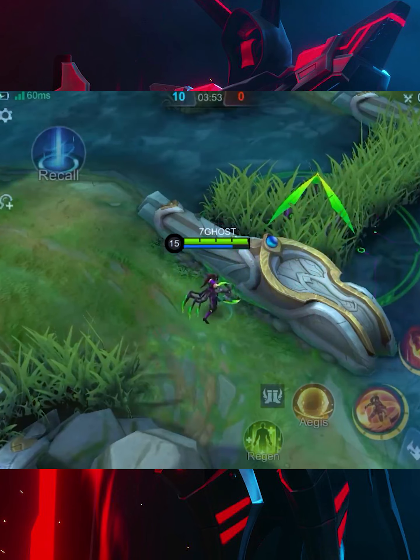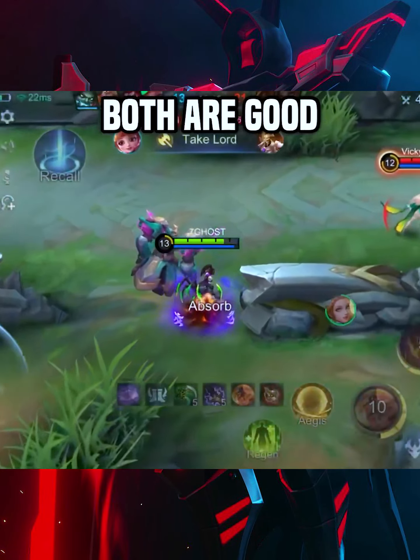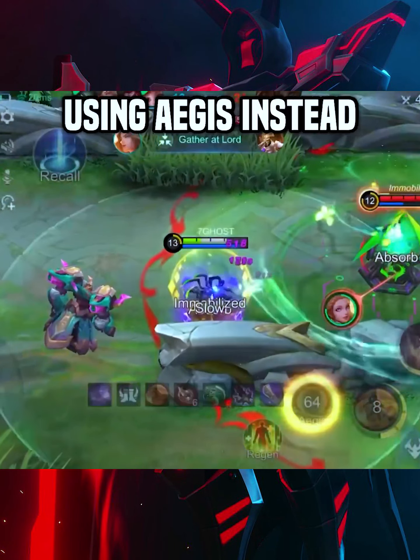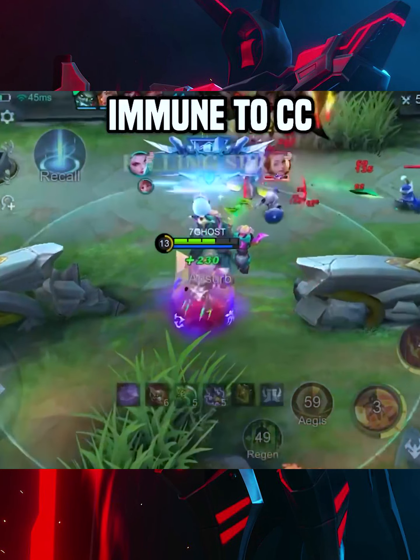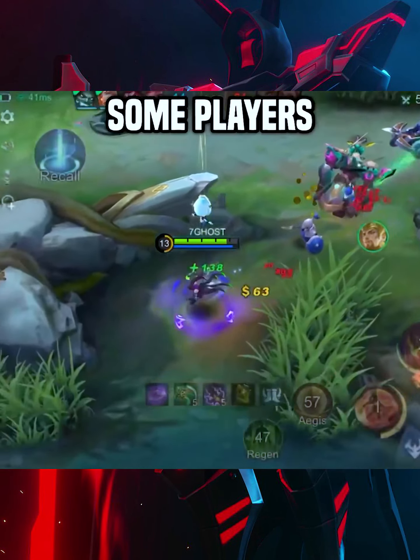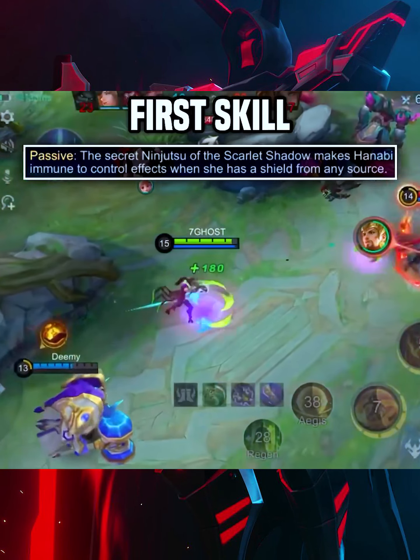Maximizing damage: since her basic attacks, second skill, and ultimate bounces, it's best to fight when there are two or more targets together, such as an enemy, creep, or minion. Skill vision: you can somewhat have vision on a bush with your second skill and ultimate when you see them bounce.